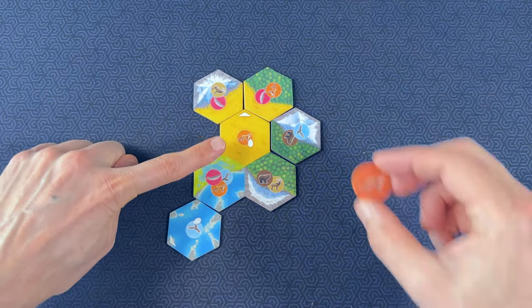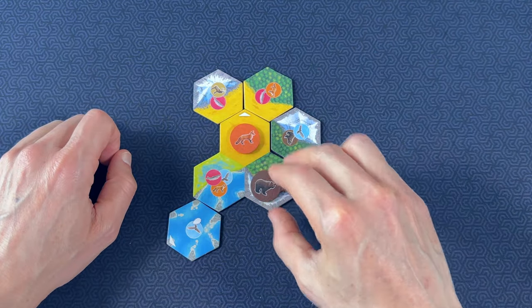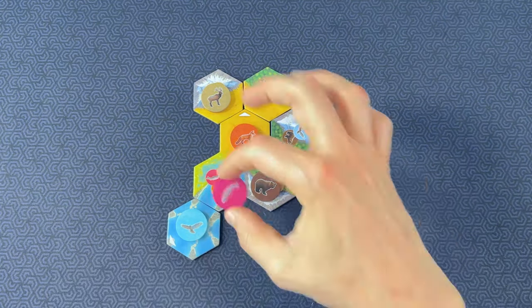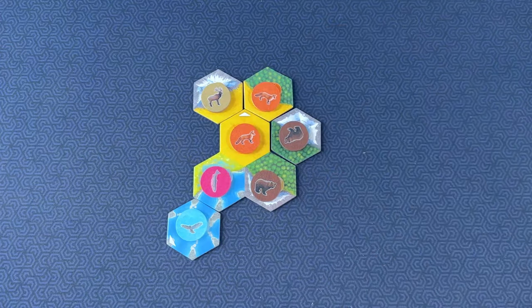You'll also notice that each tile has a symbol or multiple symbols on it that indicate which type of animal can be placed on this tile. And the way these animals are grouped or positioned on your map also scores you points.